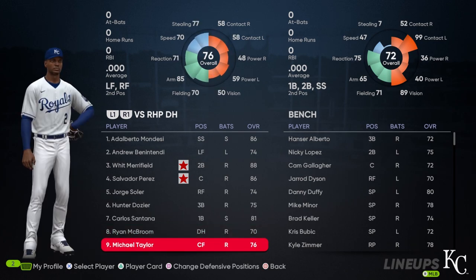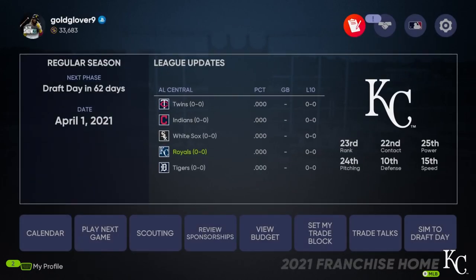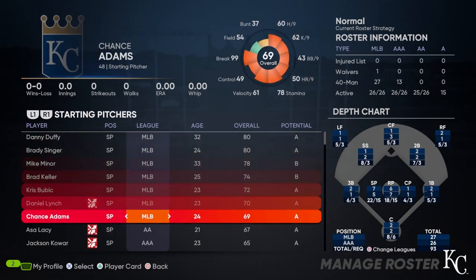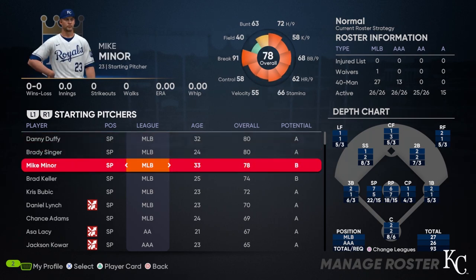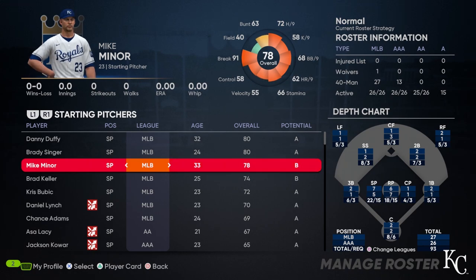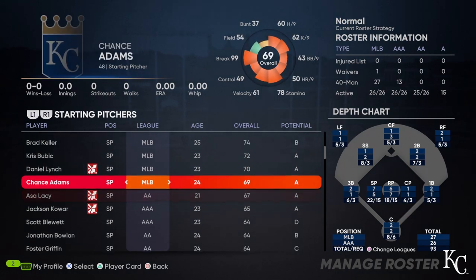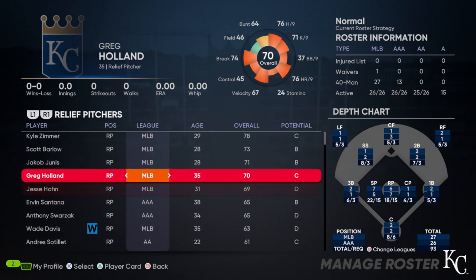Ryan McBroom at DH, Michael Taylor in center field, Alberto, Lopez, Gallagher, Dyson on the bench. The thing I like about the Royals roster right now is the young pitching staff. I would think we're probably going to get rid of Danny Duffy or Mike Miner at the deadline. If we're just flat-out trash this season, you've got to get rid of those old guys and get them out of that starting rotation so you can get your top prospects in there and get that progression going. Relief pitching-wise, we're a little on the older scale — we've got to get younger.